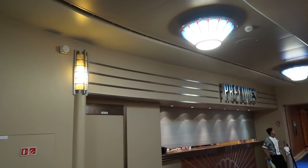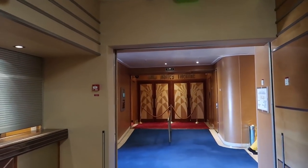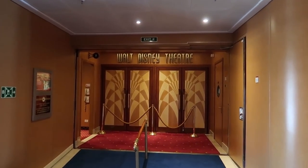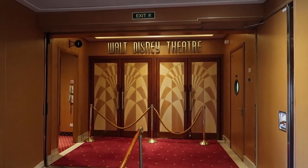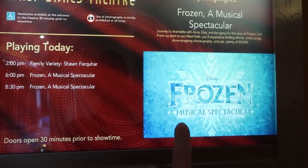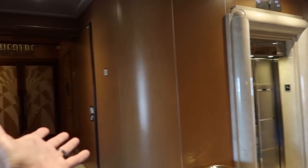The Walt Disney Theater is where live shows happen. Occasionally they do a 3D movie or a first-run film, but mostly it's live theater. Today's lineup includes a magician and Frozen: A Musical Spectacular. The forward bank of elevators are just outside the theater.